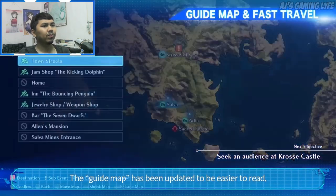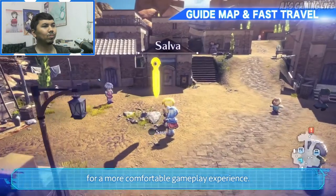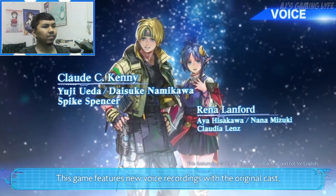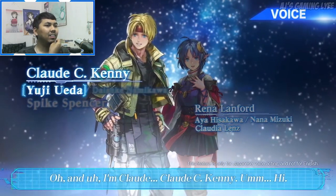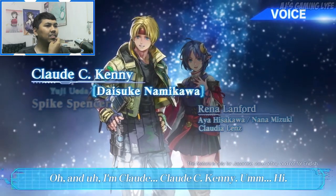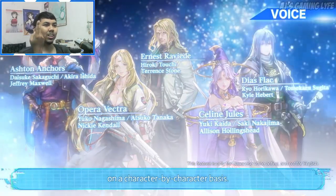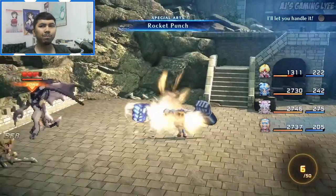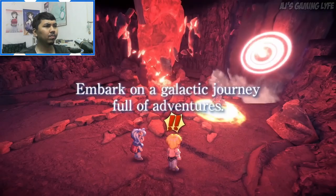The guide map has been updated to be easier to read, and fast travel has been added for a more comfortable gameplay experience. Furthermore, this game features new voice recordings with the original cast, and also includes voices from the Second Evolution. So for the Japanese voices, you have the choice to pick between the original and the other version.